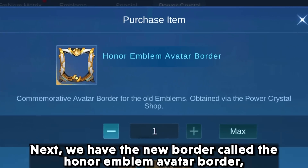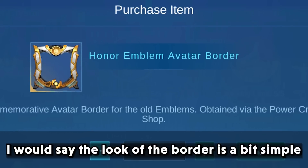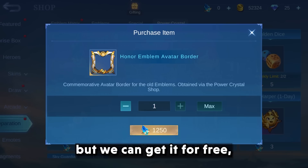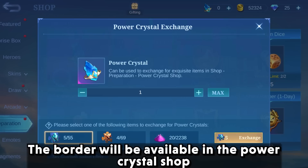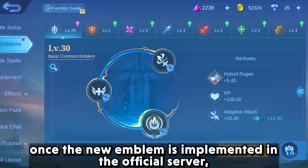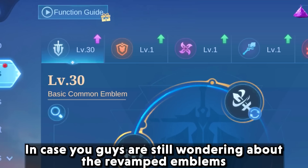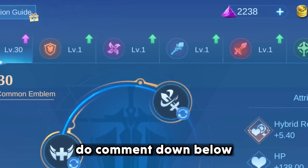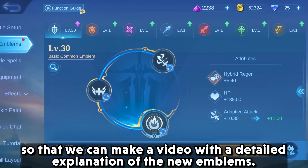Next we have the new border called the Honor Emblem Avita Border. The look of the border is a bit simple but we can get it for free. The border will be available in the Power Crystal shop once the new emblem is implemented on the official server. If you are still wondering about the revamped emblems, comment down below so we can make a detailed explanation video.